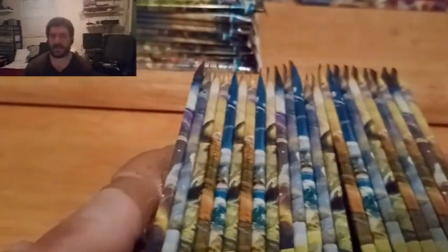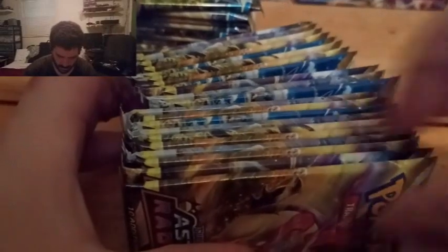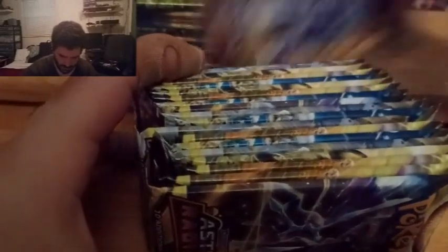Now I'm going to do the same to these guys — again 1 through 23. Which one do you think is a lucky pack out of Astral Radiance? I need 12 from this one — 1, 2, 3, 4, 5, 6, 7, 8, 9 — and do these 3 — 10, 11, 12. There we go, and this should be 11 left. There we go.